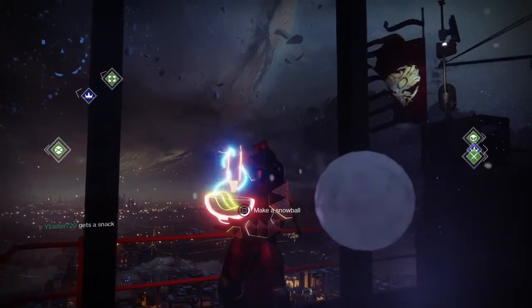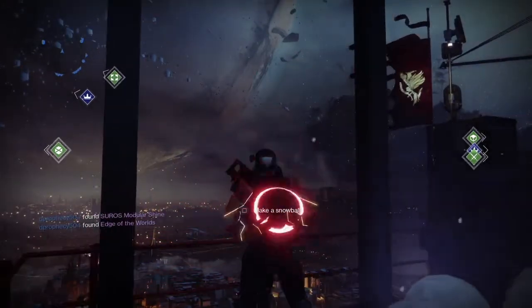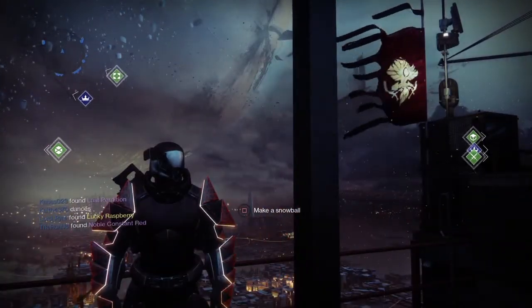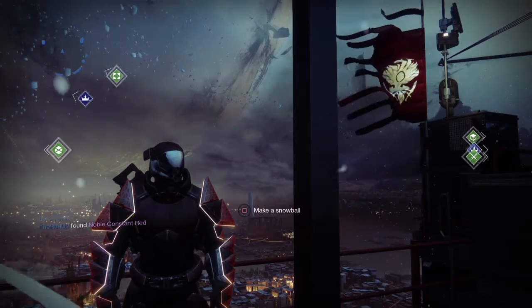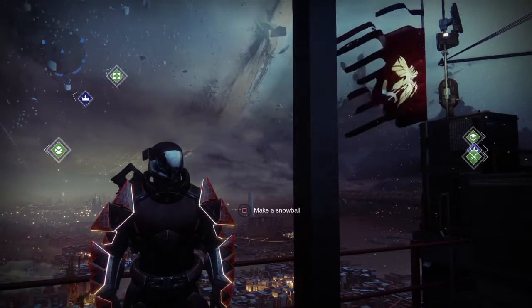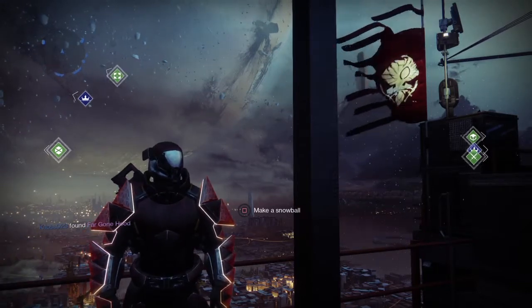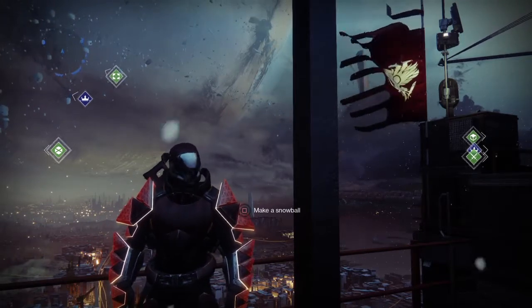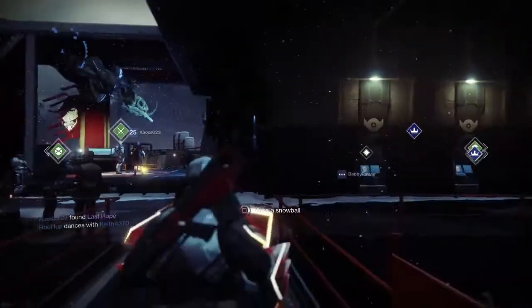What is up guys, Iliaster720 from TMG here with another Engram opening. I said I would get on that Destiny grind and so I did. We have Legendary, Illuminated and one exotic Engram to open and see if we get anything good. I do have a three of coins to hopefully get some exotics from K6 and Zavala. I believe Hawthorne has a chance for that, if not the best chance.